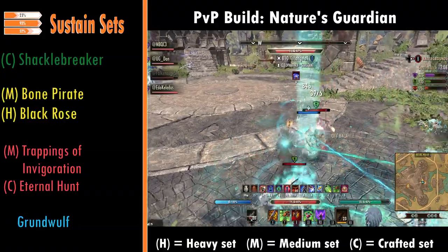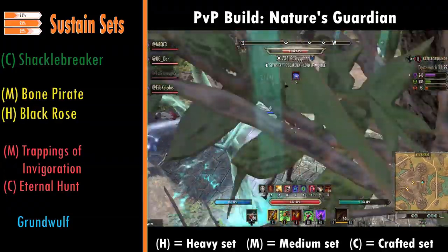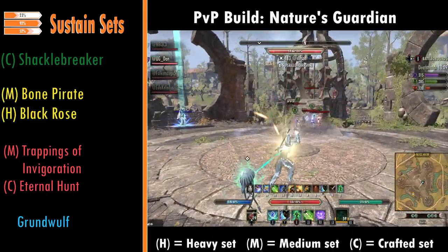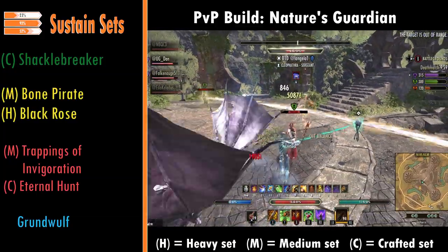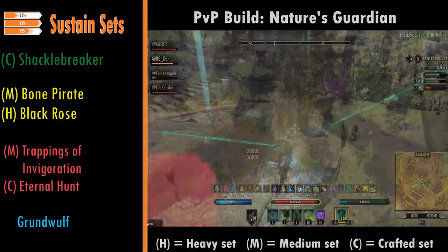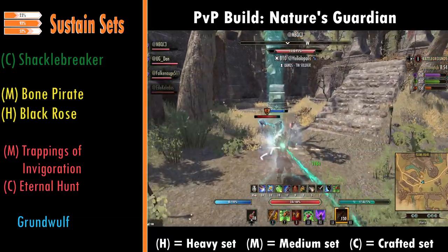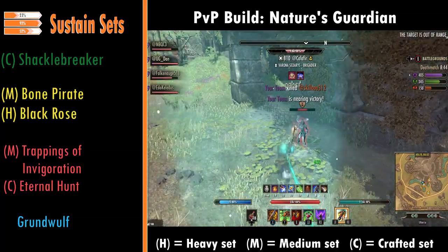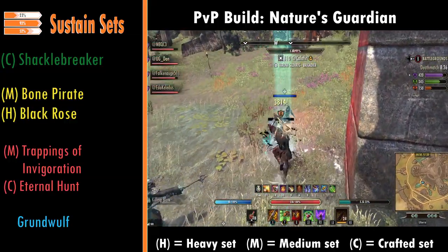For sustain sets there aren't many — that's because it's very easy to pick up sustain on a stamina character through glyphs, food, and so on, and on top of that skills are generally cheap in magicka. For the green sets, Shacklebreaker is a crafted underrated set — use it, run an extra regen glyph on top, and you'll be absolutely fine. Yellow sets include Bone Pirate, a medium armor set with max stamina and stamina regen, but you must have a drink buff — things like Dubious Camoran Throne or Bewitched Sugar Skulls work really well. Black Rose is a heavy armor set that gives you more bang from the Constitution passive, so when you take damage you get more sustain. For red sustain sets, Trappings of Invigoration is a medium armor set very similar to Warlock — loads of stamina when you need it, back-bar it and get the stamina as needed. Eternal Hunt has two lines of regen and helps you escape after rolling — definitely good for Nightblades.